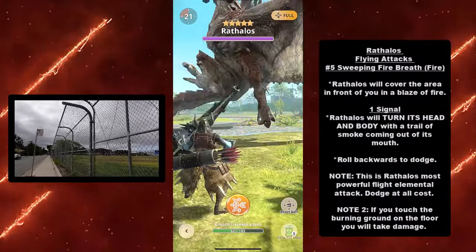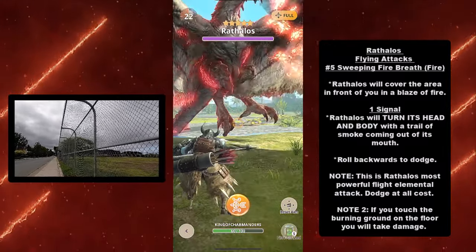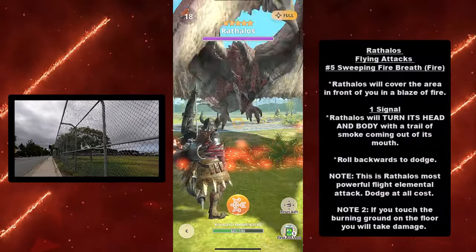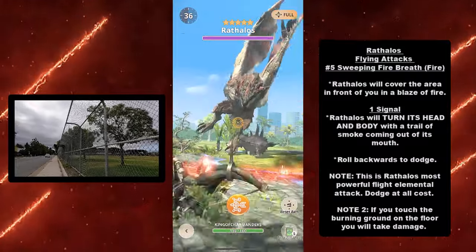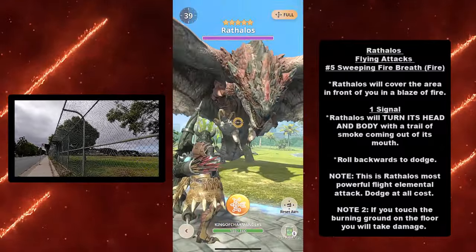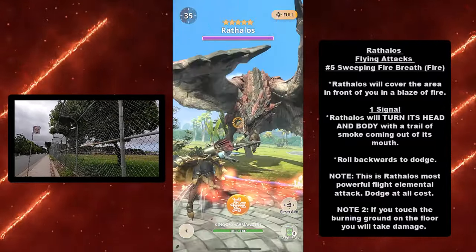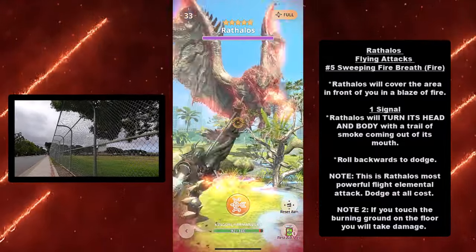Last but not least, at number five, the sweeping fire breath attack — a fire elemental attack. Rathalos will cover the area in front of you in a blaze of fire. Signal: Rathalos will turn its head and body with a trail of smoke coming out of its mouth. Roll backwards to dodge. Note: this is Rathalos' most powerful flight elemental attack, so dodge at all costs. Also, if you touch the burning ground after the attack, you will take damage — so do not roll forward into the fire.